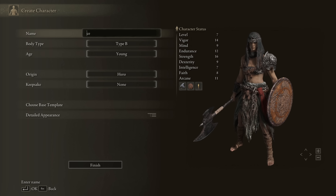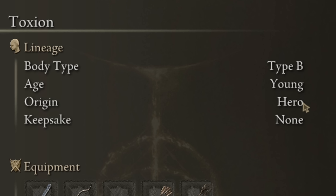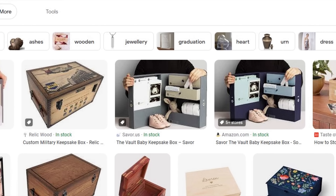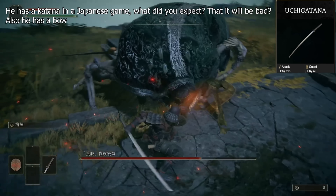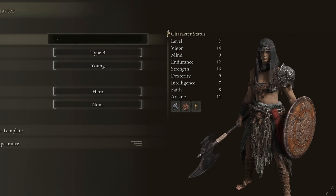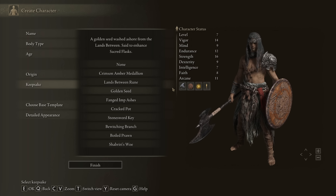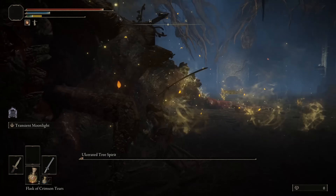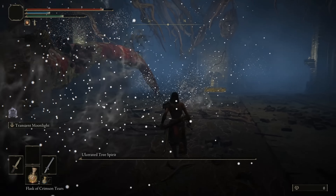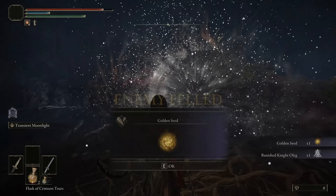At the beginning it doesn't really matter which class or keepsake you choose. If you want to focus on effectiveness, Samurai has the best weapon among all other classes, and Hero has the least useless stats for a melee character. For keepsakes, choose either the Crimson Medallion for more HP at the beginning, or the Golden Seed if you want to quickly max out your healing flask. Either way, you'll be able to find both of these through the game.